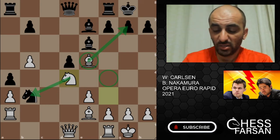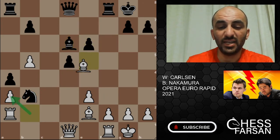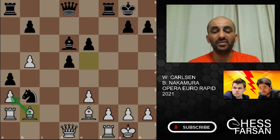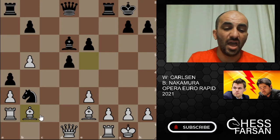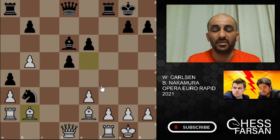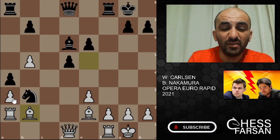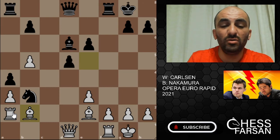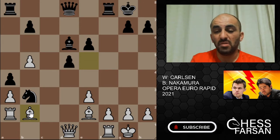Nakamura played bishop d6, Carlson played knight e6, fe6, and now bishop b2. At first sight the rook looks stuck, just protecting the pawn on a3 — but in reality things are different. This is a temporary situation; the rook will eventually move and open up to the top. The bishop will go somewhere too.